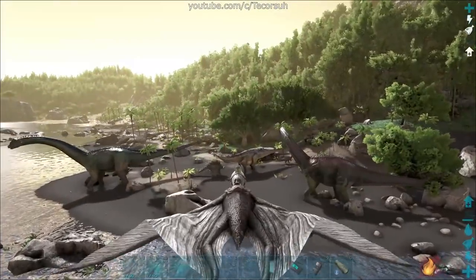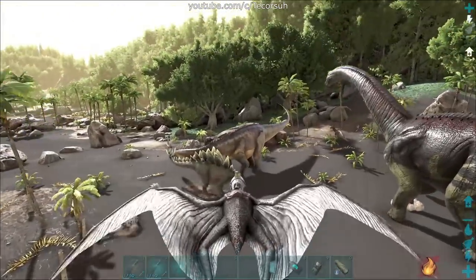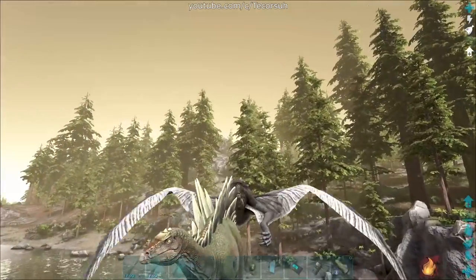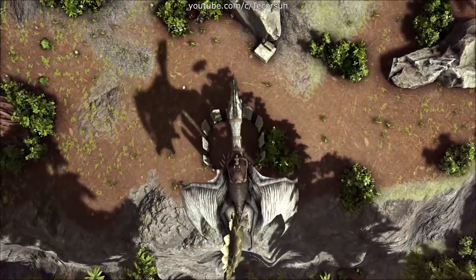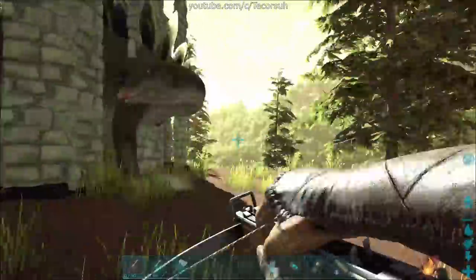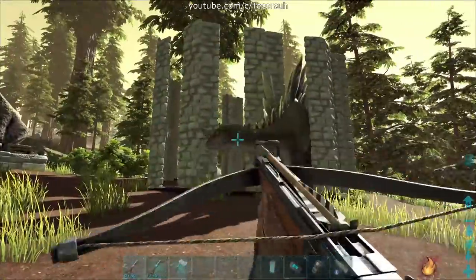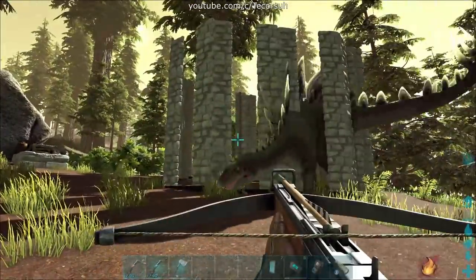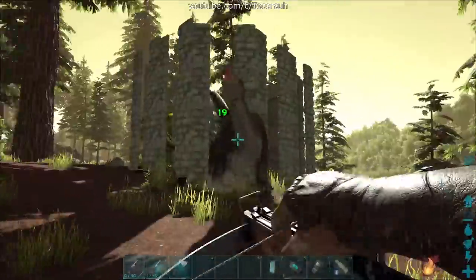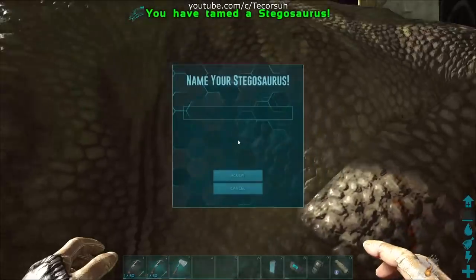If your settings allow for it, you can pick up a stego with a wyvern or ketzel and take it back to a prebuilt taming pen. Whichever way you decide to use, belt the stegosaurus with tranq ammo until it's unconscious. Put your food of choice and narcotics in its inventory and maintain its torpor so it doesn't wake up until it's tamed.